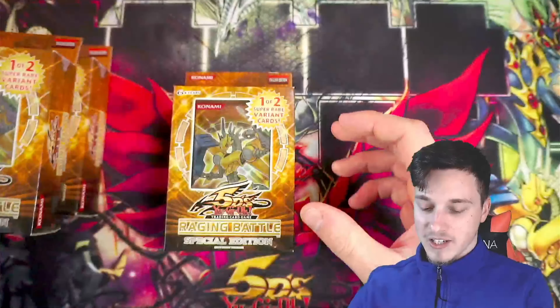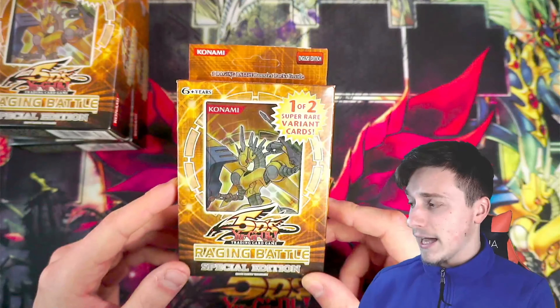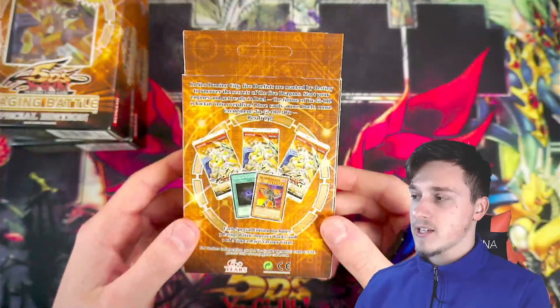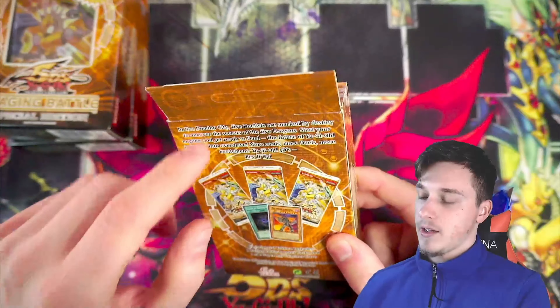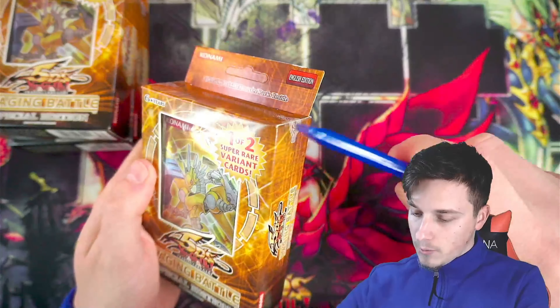We will crack open some of these Special Editions. Increasingly difficult to find, as you know. We've opened quite a few on the channel. The European ones have not really given us any luck at all — it was more the North American ones that gave us some luck. The way to tell whether this is a European or North American is this little extra flap, and there's no seal on it, just a bit of cardboard and you can see the plastic inside. Let's see if we can get some luck here with Leo's Power Tool Dragon.